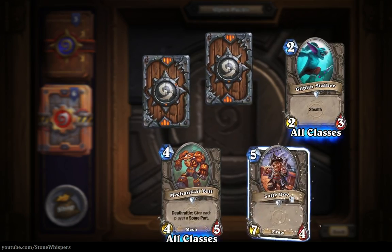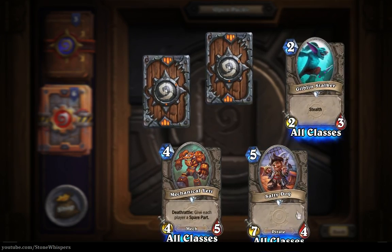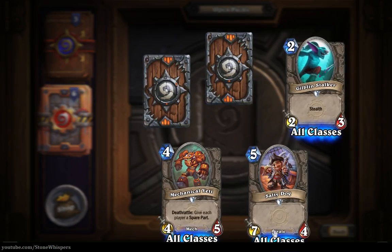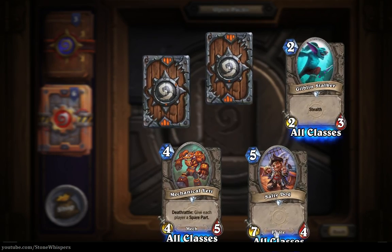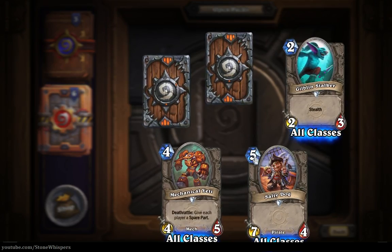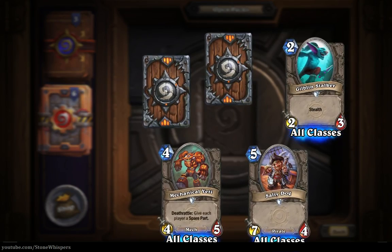Let's open up this card - a pirate, a Salty Dog, seven-four for five mana. Really only useful if you've got a pirate deck. It should be better. In that five mana bracket there are a lot of cards, you do get a lot better options there, so I don't think it's going to be the best option.